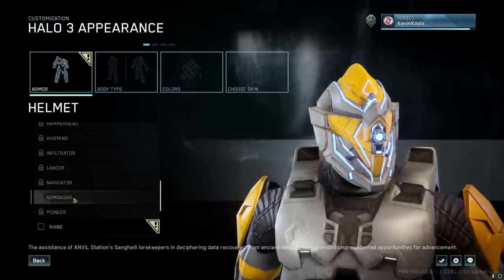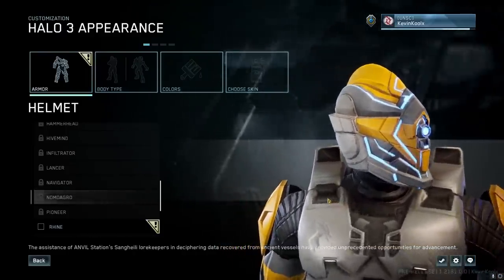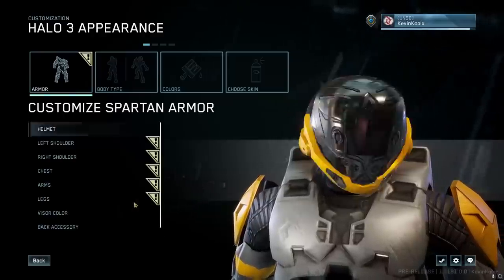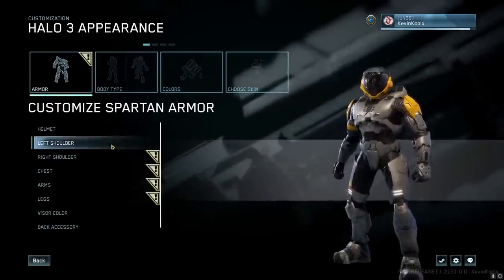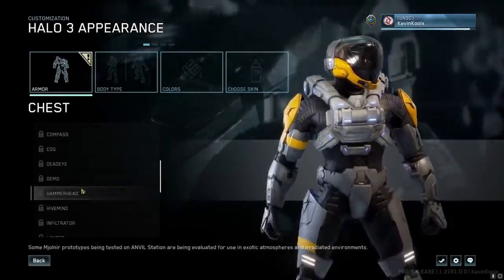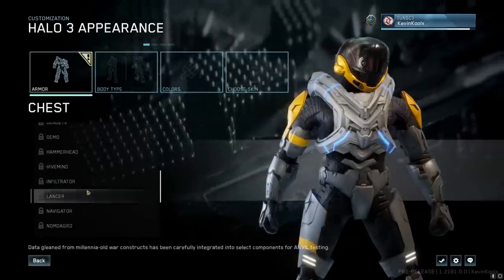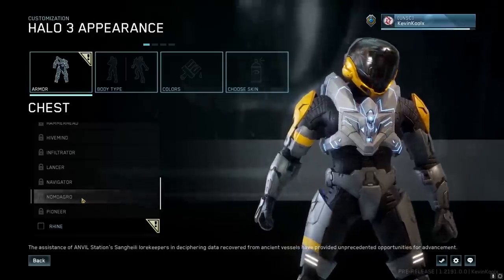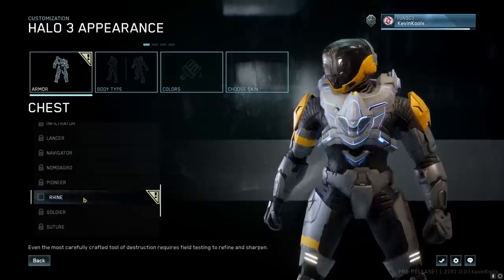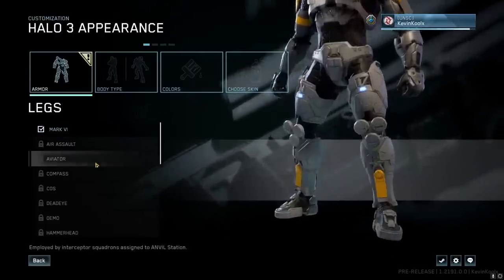The Nom Dagro helmet — we actually saw this in the Season 5 trailer promotional content from the Halo Channel, but it wasn't in the game, so it got added in Season 6. And of course there's the Rhine helmet, unlocked earlier using season points. Checking out some chest pieces: the COS chest, the Hammerhead chest actually looks pretty cool — like something from Halo 3. The Infiltrator has a cool lighting effect, Lancer is a little too bulky for my taste, the Nom Dagro is angular with a Forerunner look, and the Rhine has similar lighting. Some of these leg pieces really do look like they fit within Halo 3's art style.